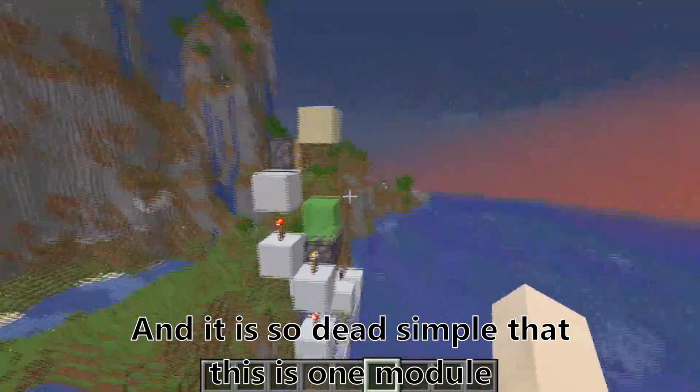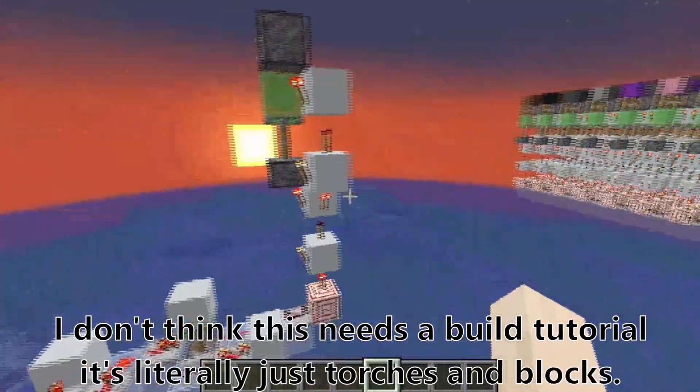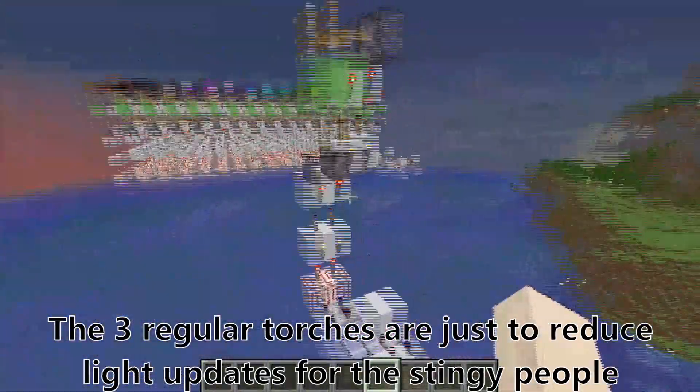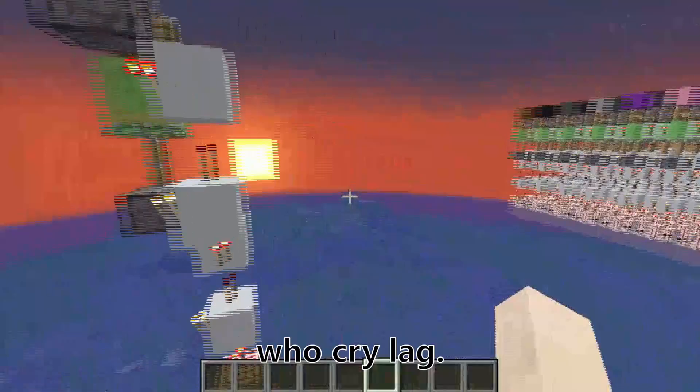It is so dead simple that this is one module. I don't think it needs a build tutorial — it's literally just torches and blocks. The three regular torches are just to reduce light updates for the stingy people who cry lag.